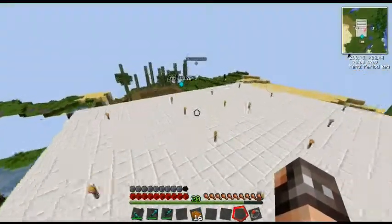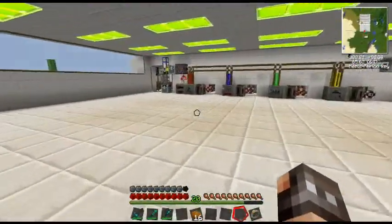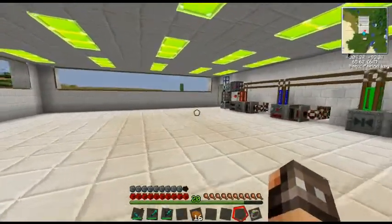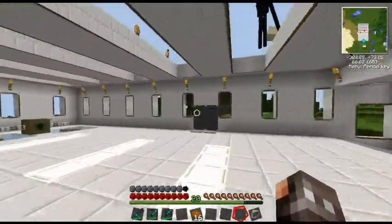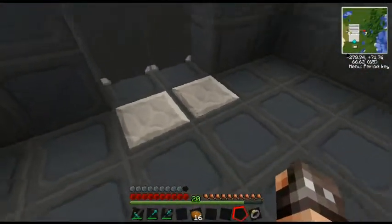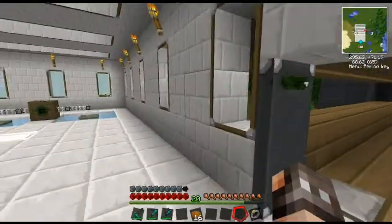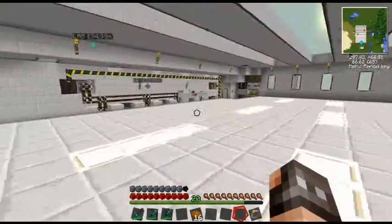We can actually start working on the nuclear reactors and stuff like that, but there are a few things I want to make first. I think I'm only going to put the nuclear reactor in this room and then pump all the power directly back here, and put an MFSU or MFE over here to pump all the power back in.